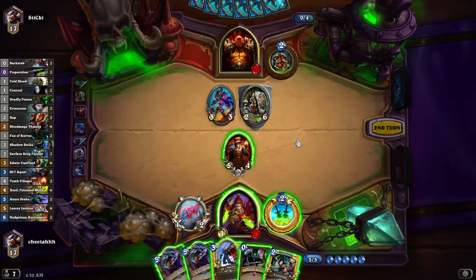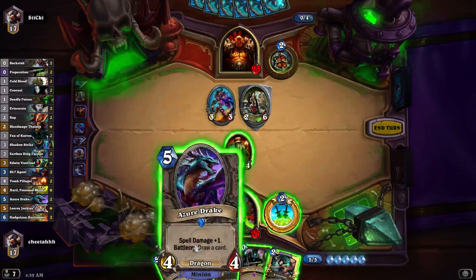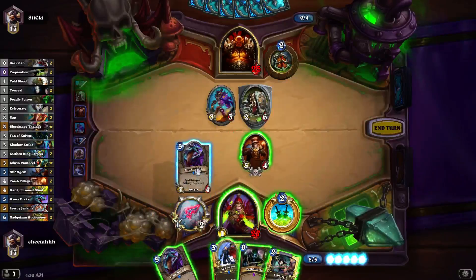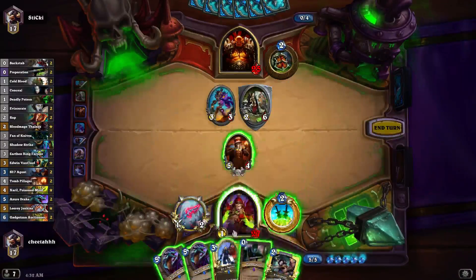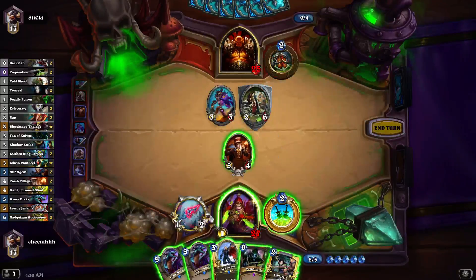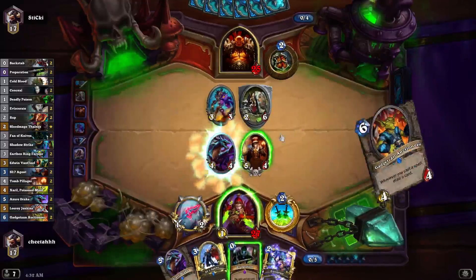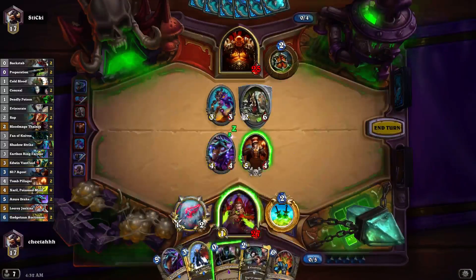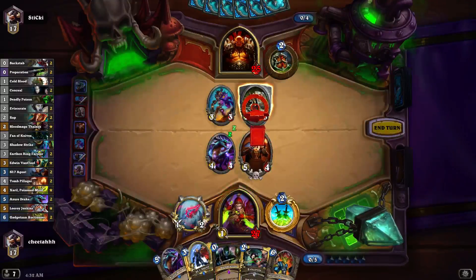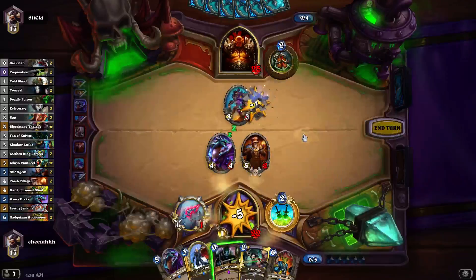So yeah, that's kind of perfect. I'm going to play this first — I don't really want to use SI7 on this Ravaging Ghoul; I'm happy just to ignore it. So I think I'll just go with the Drake. I could Prep Eviscerate the Ghoul because it would kind of save my Tomb Pillager, but I have Gadget now especially, so it would have been close beforehand. Now that I have Gadget, it's obviously best to save the Prep for him.